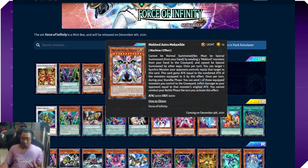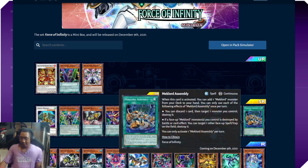Other Mech Lord cards: Mech Lord Assembly is a continuous spell. When activated, you add a Mech Lord from your deck to your hand. Then you can discard a card and target one monster you control — destroy it. A face-up Mech Lord monster destroyed by battle or card effect lets you target one other face-up spell/trap on the field and destroy it. The first effect destroying a monster is going to summon your Mech Lord, and if a face-up Mech Lord is destroyed you can get rid of an opponent's spell/trap — though it has to be face-up, so you're probably opting in on pendulums.